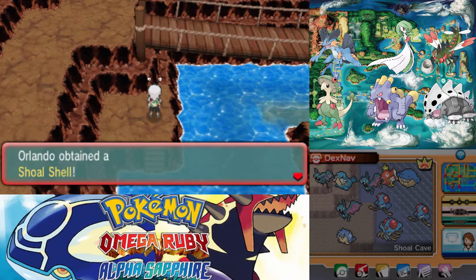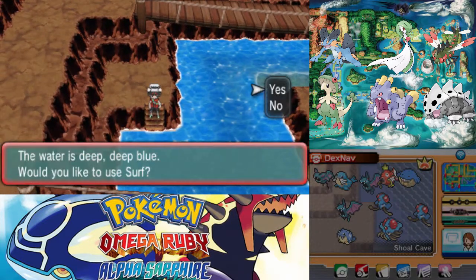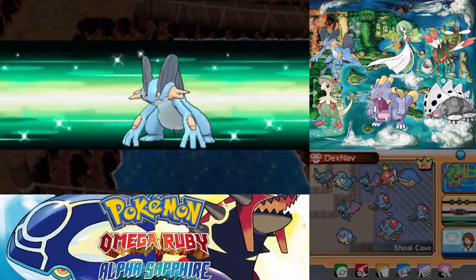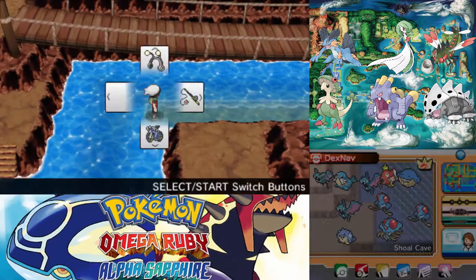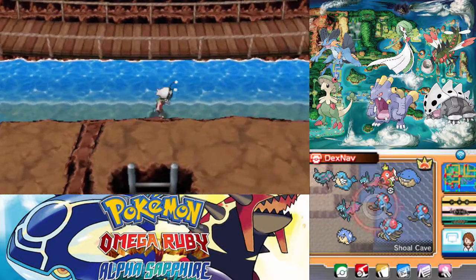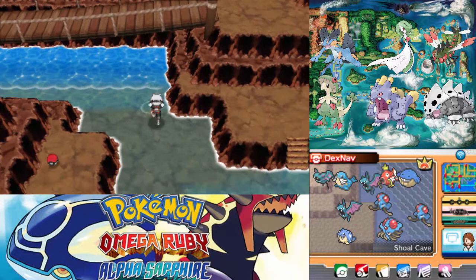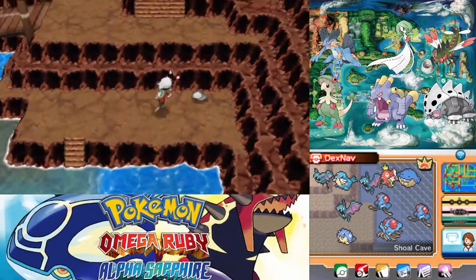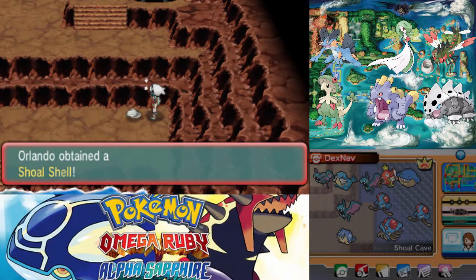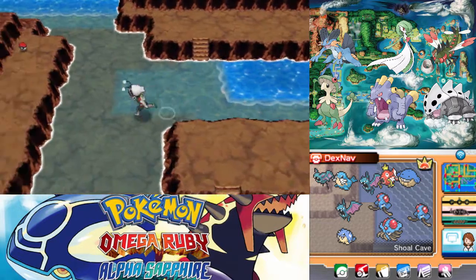That's two down, right next to each other — kind of not very well hidden. Getting the shells is a little bit easier than getting the salts. I didn't even realize this was somewhere you could land. We'll use another repel — I'm using Super Repel. Up here is the third one. I think they might all be in this one room, actually.